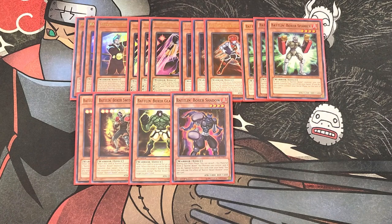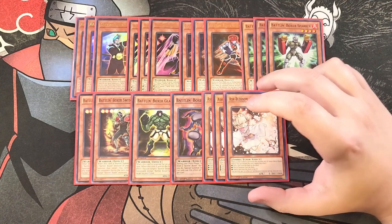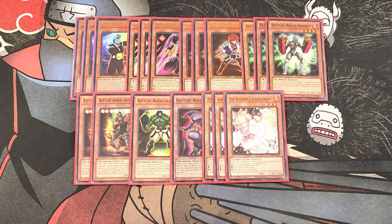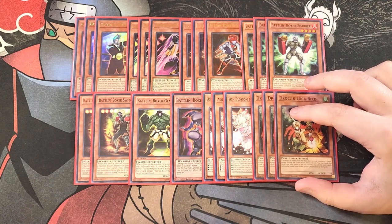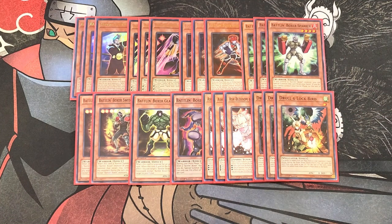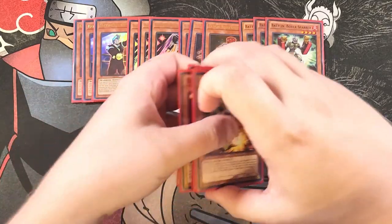We then play three copies of Ash Blossom, which is just a fantastic hand trap for stopping your opponent from searching the deck. We also play three copies of Droll & Lock Bird, which is really good at locking down your opponent's deck and is amazing this format. That's it for the monsters — let's get into the spells.